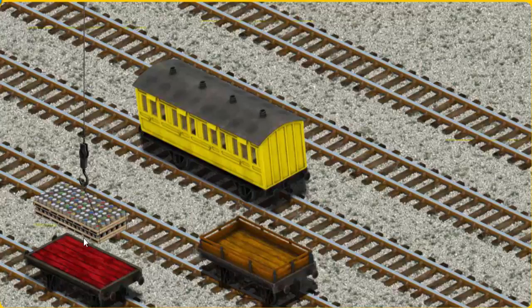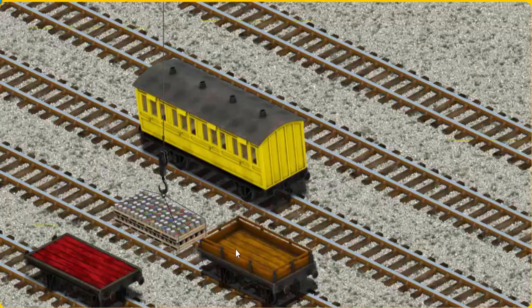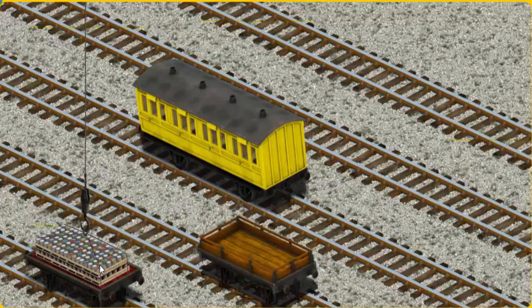Now the cargo must be loaded. Help Cranky find the red flatbed. You found it!